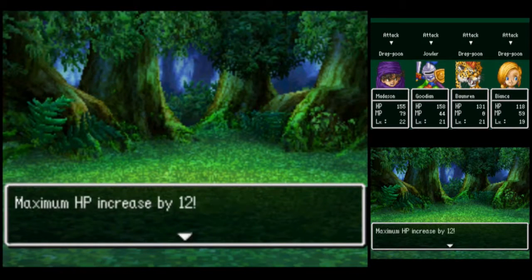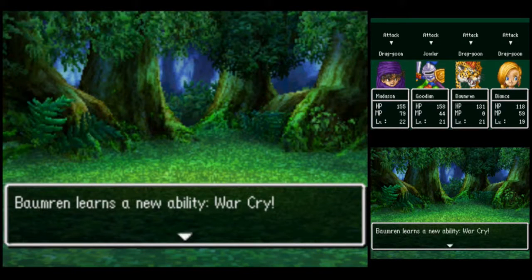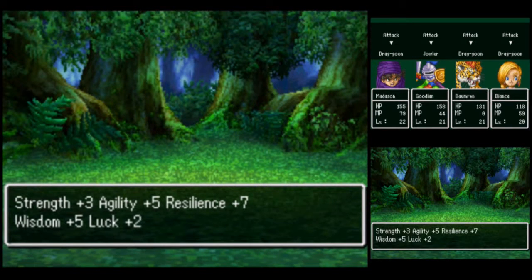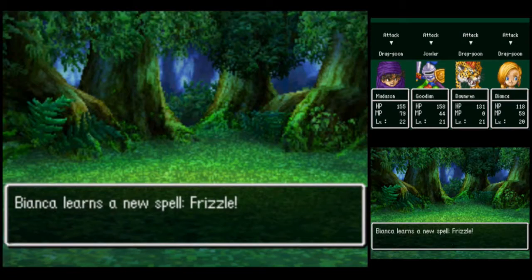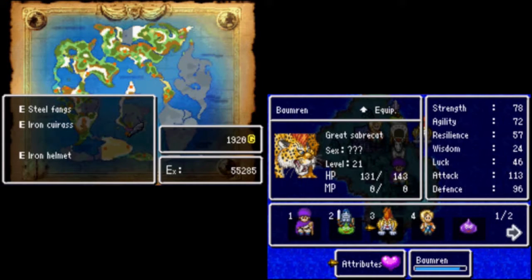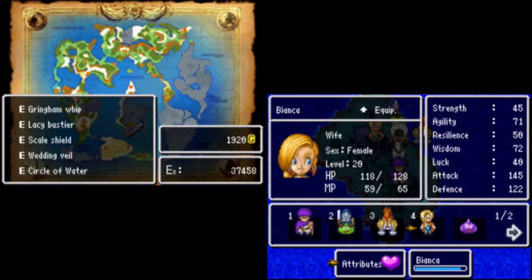Balmerun, our great sabre-cat, reaches level 21 and learns Warcry, which can stun some enemies. And Bianca reaches level 20 and learns Frizzle. Some nice boosts there. So Balmerun is now at level 21 with Warcry, and Bianca the wife is at level 20.